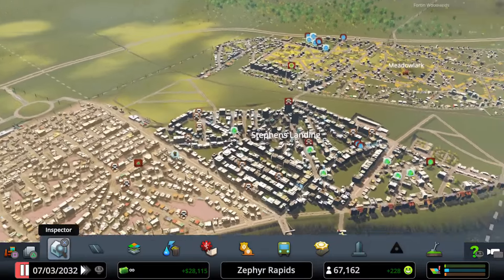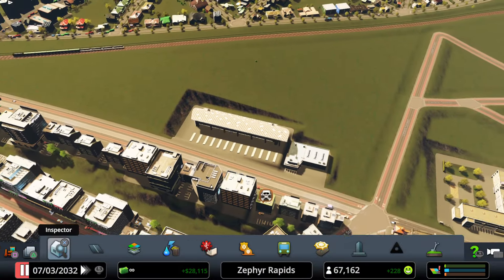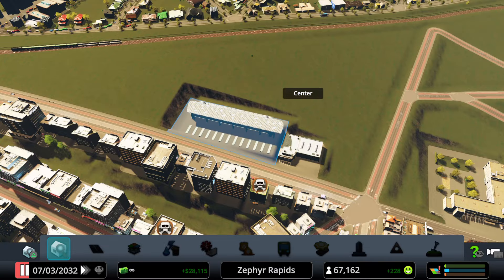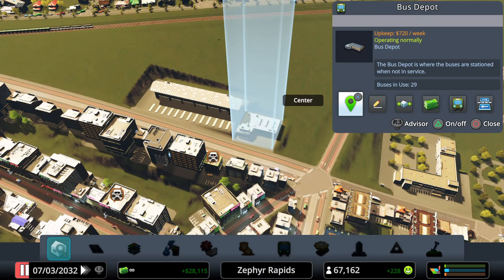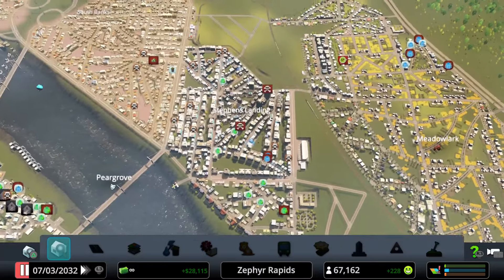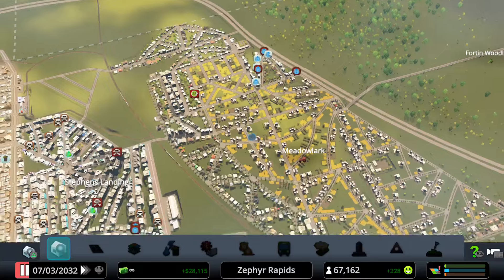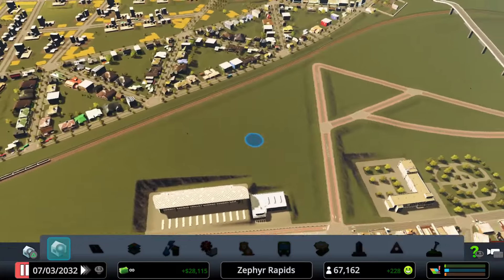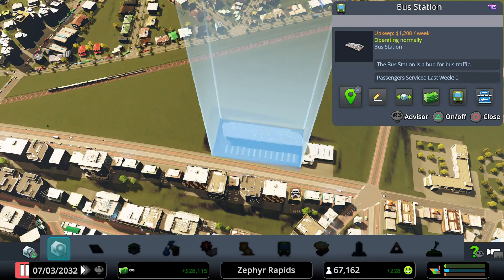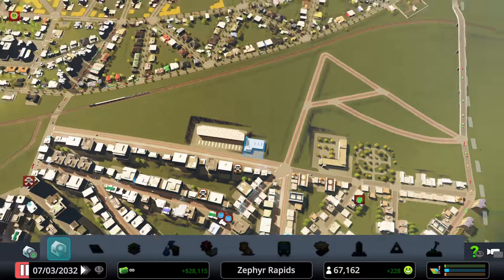A bus system infrastructure has been created. There's a bus station and a bus depot — three of each have been constructed. The plan is to start each bus route at the respective bus station, and the bus depots will provide the buses themselves.